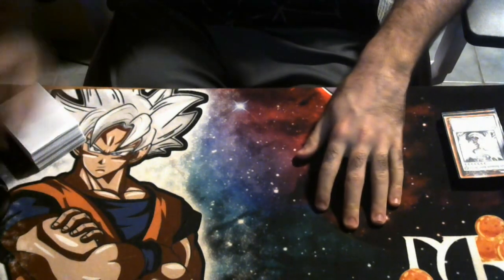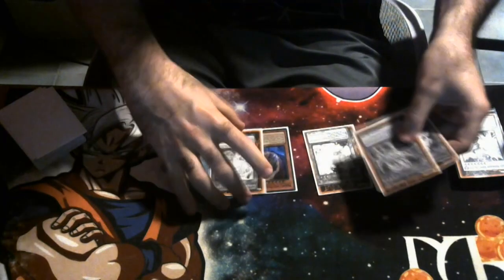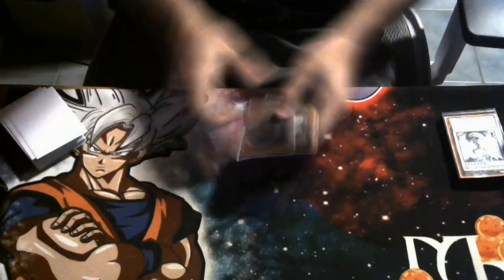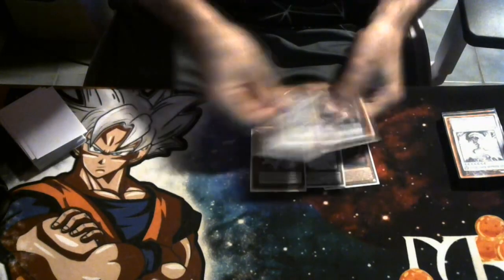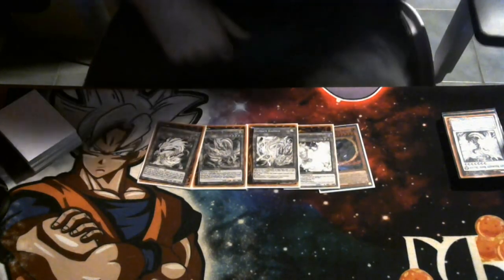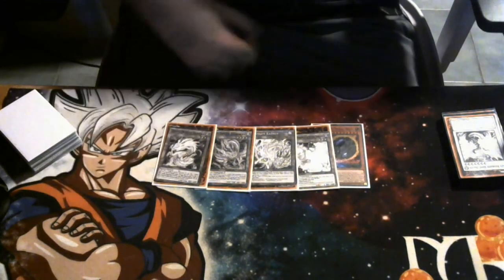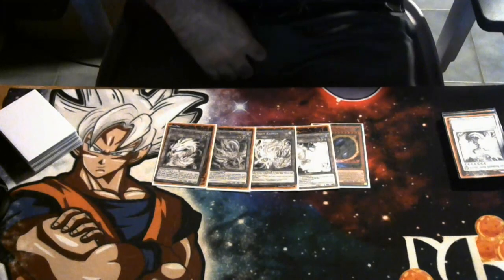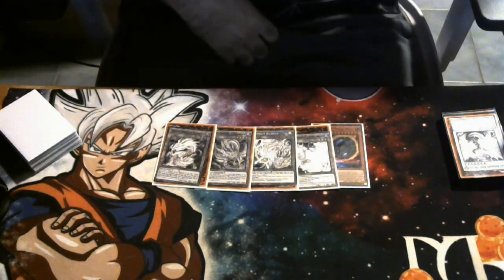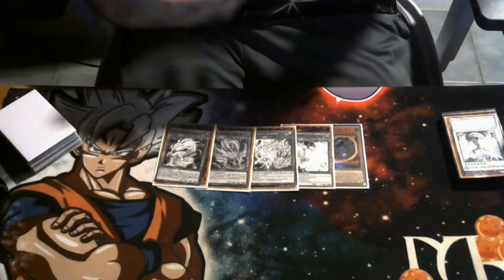Let's see the first test hand. We opened Ash, Zongdora, Nibiru, Kaiman, and Bidora - three engine pieces and two hand traps. When you do the math using a hypergeometric calculator, playing 22 hand traps in a 40-card deck, your chance of opening at least one hand trap in a five-card hand is like 98-99%. So you're all but guaranteed to open at least one hand trap, and ideally you want to open two to three.